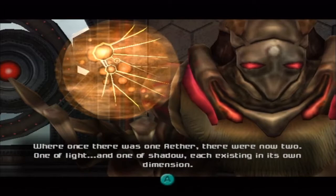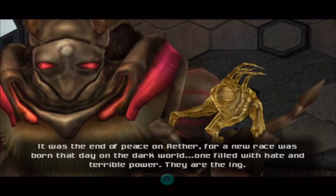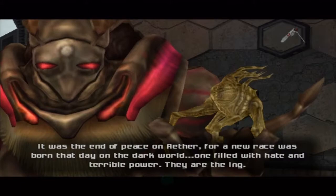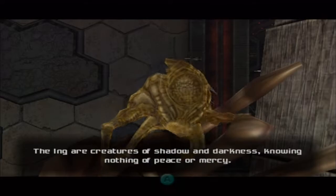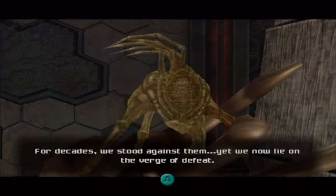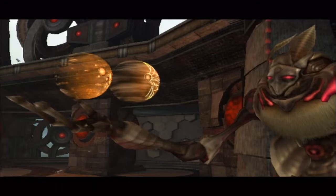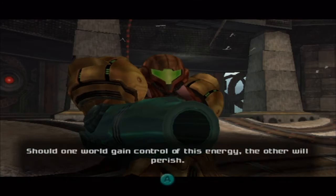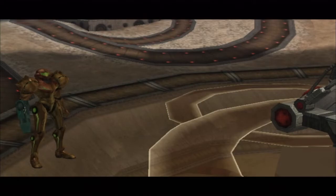'It was the end of peace on Aether, for a new race was born that day on the Dark World, one filled with hate and terrible power. They are the Ing. The Ing are creatures of shadow and darkness, knowing nothing of peace and mercy. For decades we stood against them, yet we now lie on the verge of defeat. When Dark Aether was born, our planetary energy was divided — half for our world, half for theirs. Should one gain control of this energy, the other will perish.'